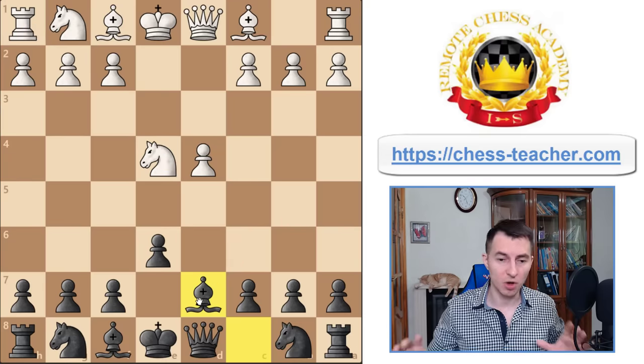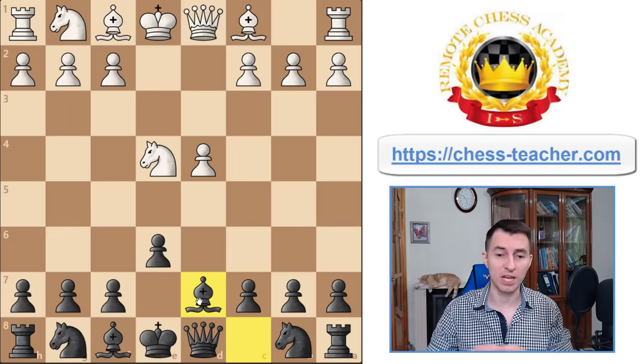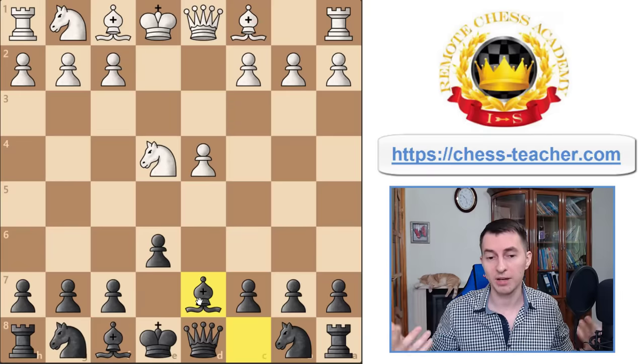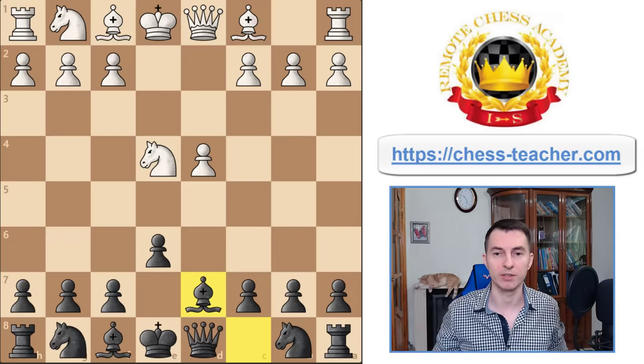There are a couple of advantages of this line. First of all, it's a really solid opening choice — it's been played by Karpov, Carlsen, and many other top grandmasters, and yet it's still not a mainstream variation. Lots of your opponents will know very little to nothing about this line, so you can easily surprise them and get them out of their opening preparation. Also, it's simple for black to play because you're going to play the same moves no matter what white does.